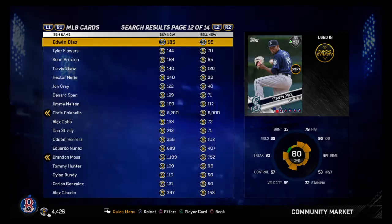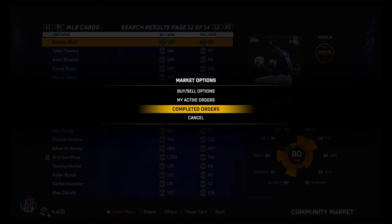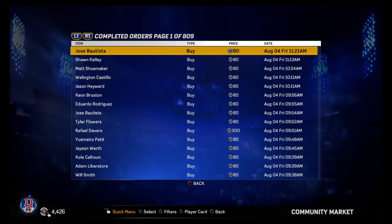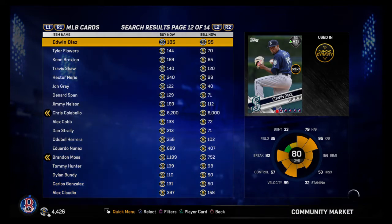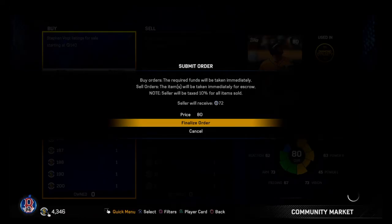Most likely you'll see — my active orders, I have a full page. My completed orders, look at that — 20 stubs per card. That's a lot of stubs if you keep doing it over and over again after each game.